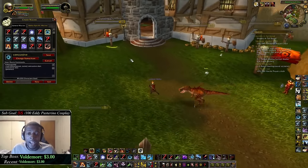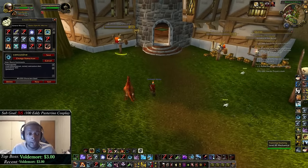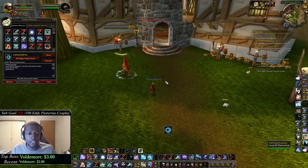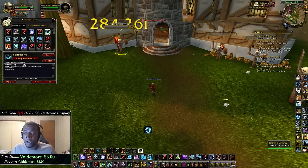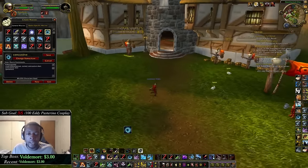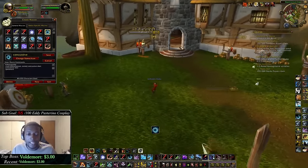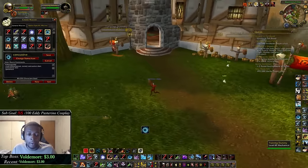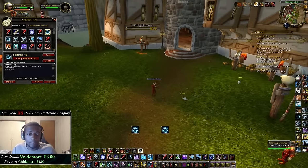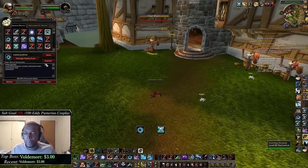This helps a lot when you're in 2v2 or 3v3 and you don't have someone on focus but need to concussive shot them — you can just put your mouse over that target and fire. As you can see, it'll concussive shot that target while also sending my pet to attack my current target. If I don't have a target, it'll concussive shot my current target, but if I need to slow someone while running around I can just mouse-over concussive shot them.